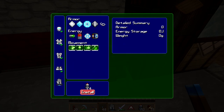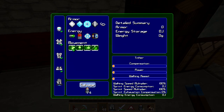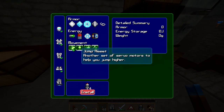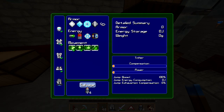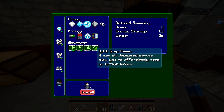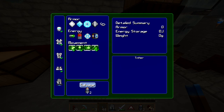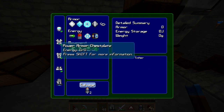Sprint assist is how fast you go with the legs equipped - let's ramp that up. Jump assist allows you to jump higher - let's ramp that up. Swim boost - I don't have an ion thruster for that. And this is awesome - uphill step assist. I actually had all the bits and pieces for that.